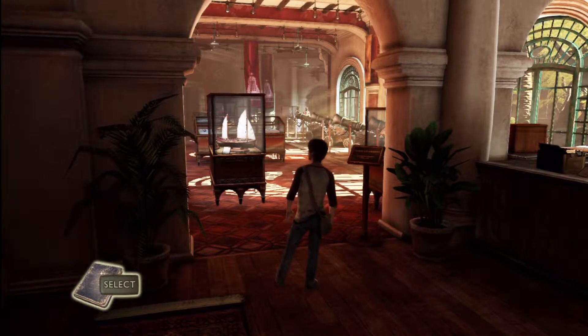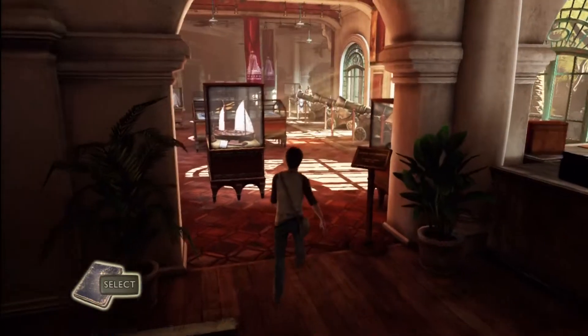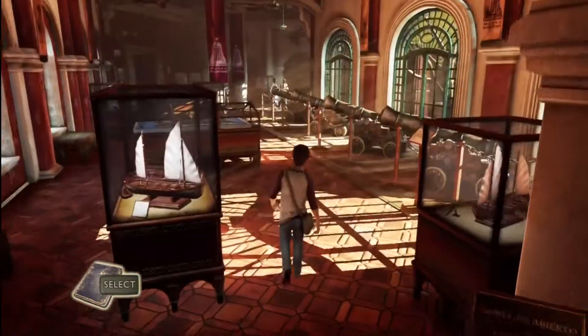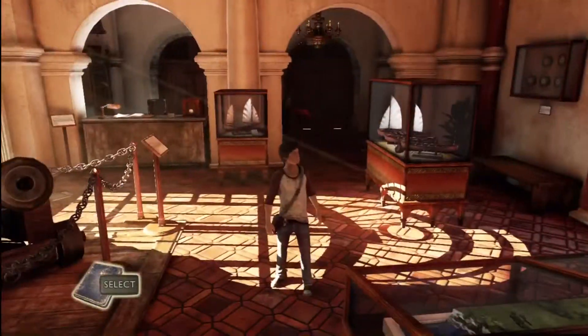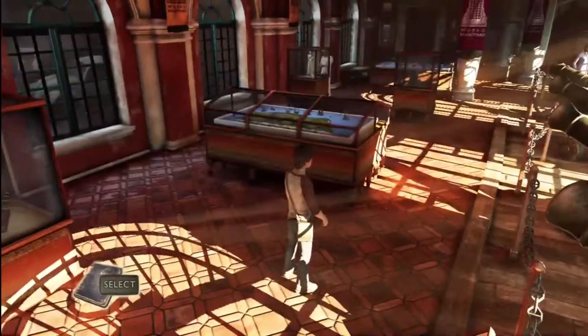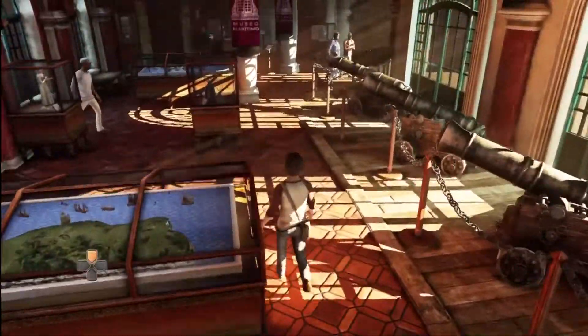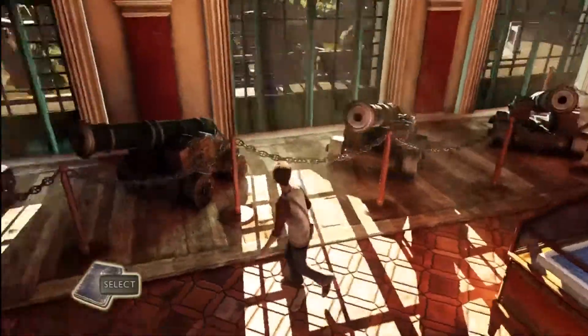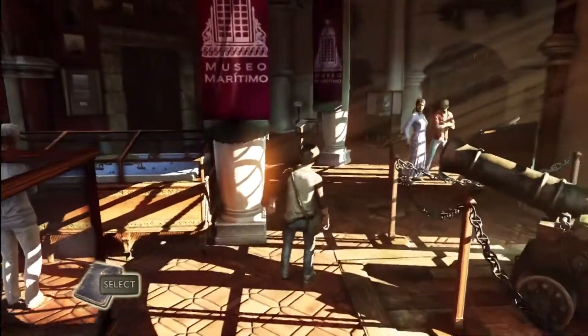Alright, this is Scouse 311 back with our Uncharted 3 walkthrough. This is the chapter 'Greatness from Small Beginnings.' We are back 20 years earlier, and young Nathan Drake is in Francis Drake's museum in Cartagena.